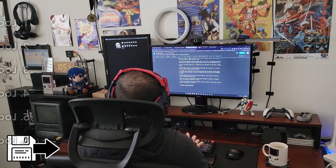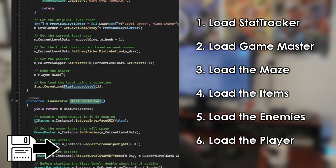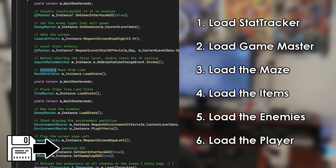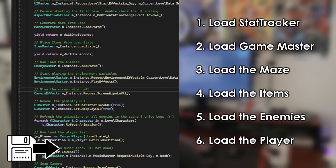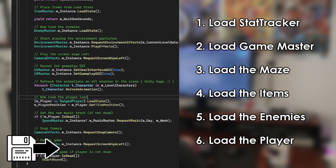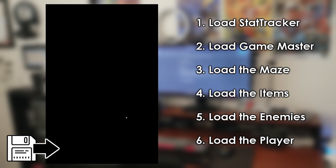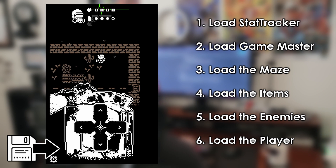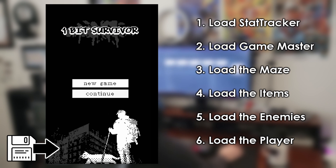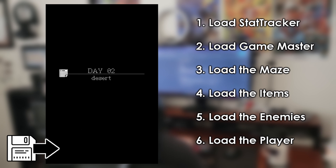For loading, it was all about rebuilding the game from the saved files in steps, like building blocks. First I load the stats — playtime, current day, current week, etc. Then I rebuild the maze from the maze file, which is just a 2D array. After that, I populate the scene with the previous items, then load the enemies with their previous health and position, and lastly load the player using their position, health, and current upgrades. Once loading is finished, a transition plays and the player resumes where they left off.